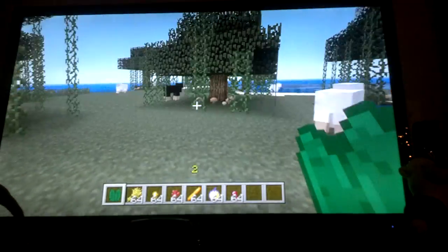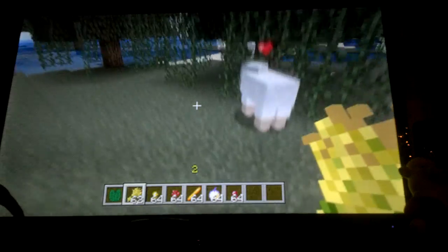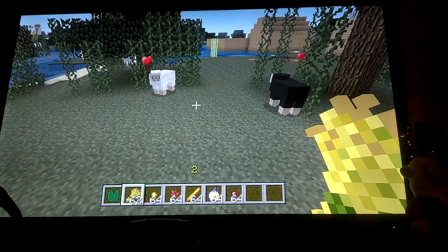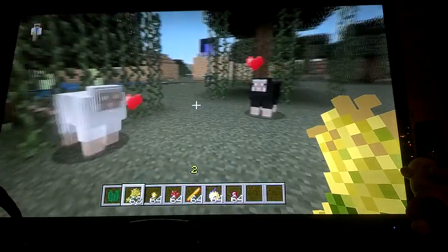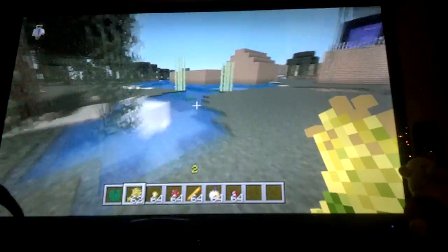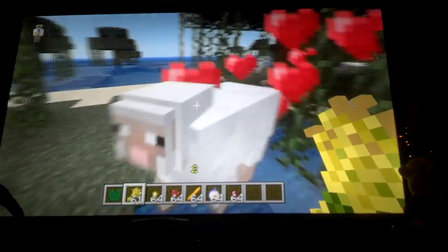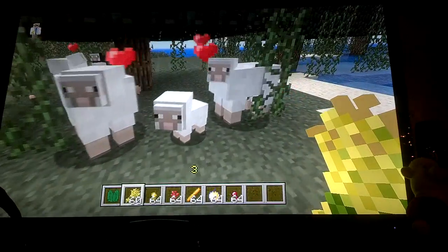And then we got animal breeding. You make them both eat wheat and then they'll just find each other once they have hearts. Come on — they have to do the same thing at the same time. That's how you do it. And it's a little baby sheep. It's adorable.